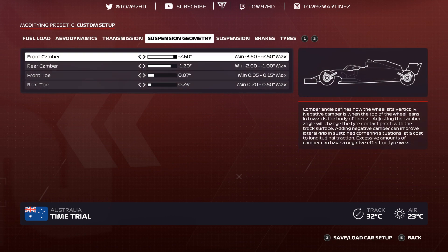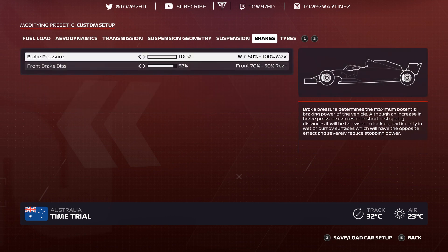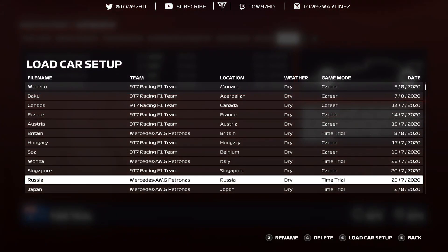Russia. Aerodynamics 2-7 — because of the massive pit straight and back straight. Transmission 70-50 — quite aggressive. Suspension geometry negative 2.60 negative 1.20, 0-0-7-0-2-3. Russia setup is quite extreme as tire wear is very low. Suspension 2-4, roll bar 8-9, ride height 1-3, brakes 100 with 52 on the bias — I find running it more toward the front works better around there. Tire pressures 23.0, 22.6, 20.7, 20.7.